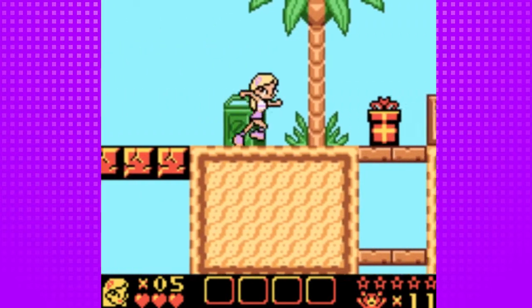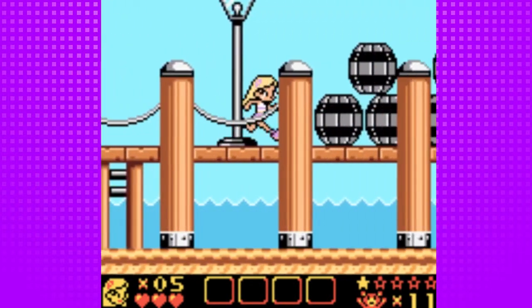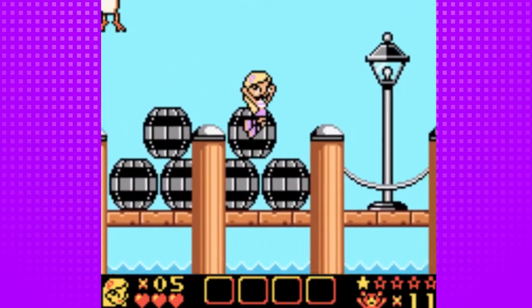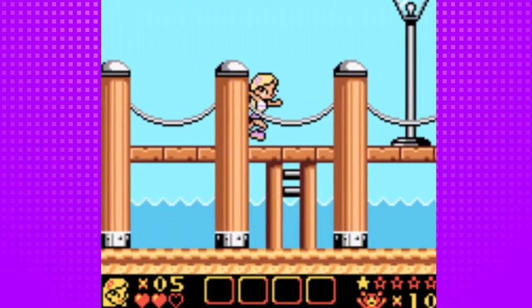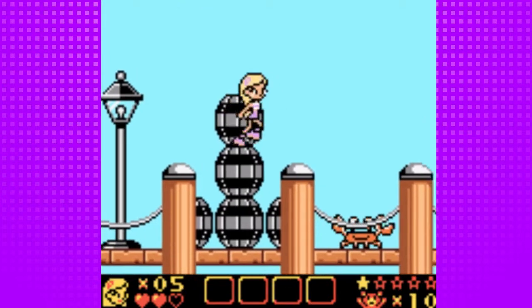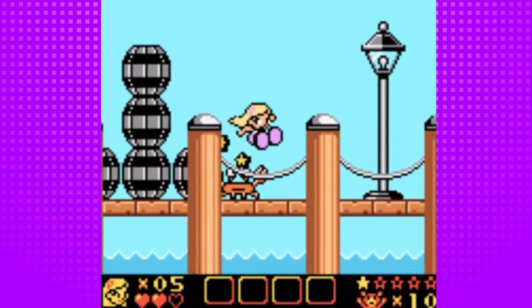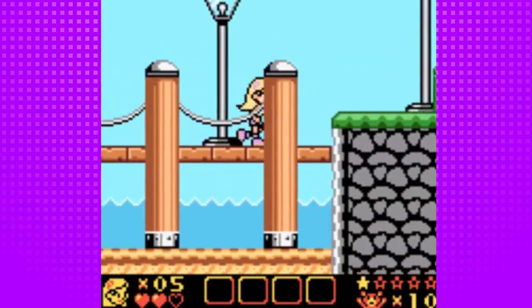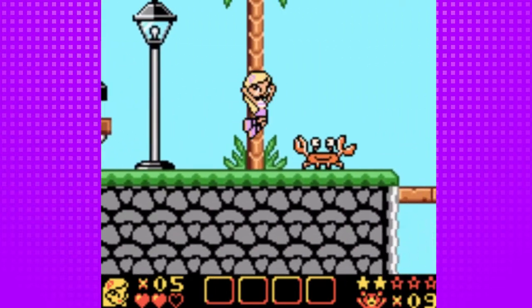Starting off, you can notice at the bottom right-hand corner that we have 11 animals to save. The reality is that we can actually just walk in a straight line and save 8 of them. This is one of the levels where getting the stars isn't really all that worth it. We'll be getting 4 of them from the get-go, from the point where we save the 8th animal in this level. But you can just as easily do it without them — I just like collecting the presents anyway.